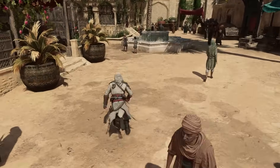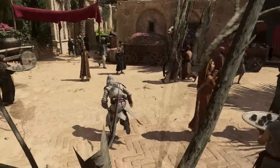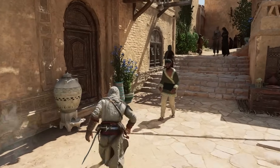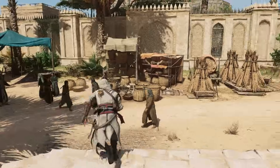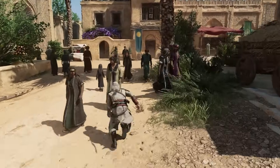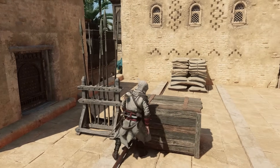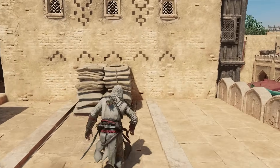While holding down sprint and tapping or holding parkour up, Basim will vault over a large variety of obstacles that you may encounter. I find this to be the most consistent method for vaulting by far, even though the game claims that holding parkour down will achieve the same result, like it did in Assassin's Creed Odyssey and Valhalla. I have tested using parkour down for vaults in Assassin's Creed Mirage and it seems far less consistent than the combined inputs of holding sprint and parkour up.